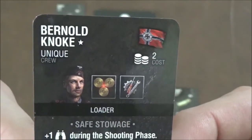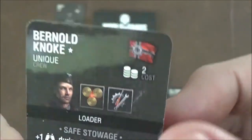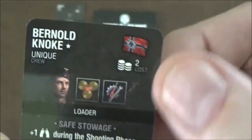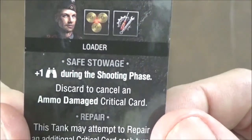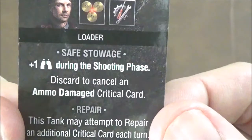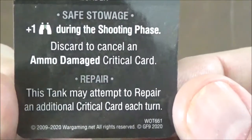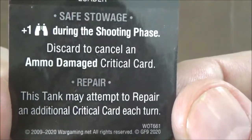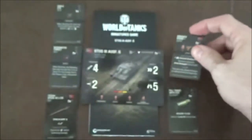Finally, we have Bernard Noki — he's a unique crewman, a loader, and must be on a German tank for two points. He has safe stowage, which is plus one initiative during the shooting phase. You can also discard him to cancel an ammo damage critical card. And he gives you the repair ability, which allows you to attempt to repair an additional crit each turn. Definitely worth it for the points.